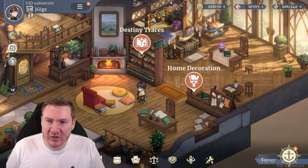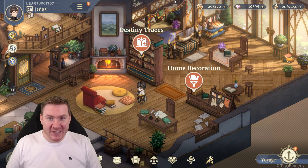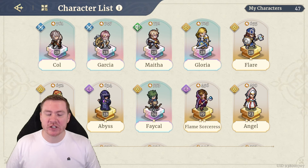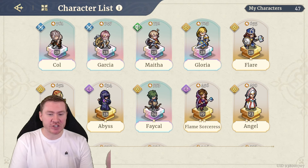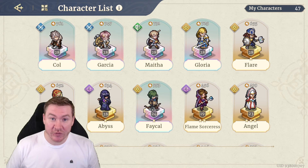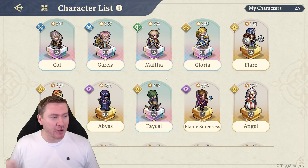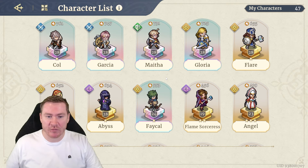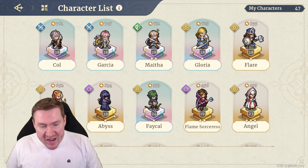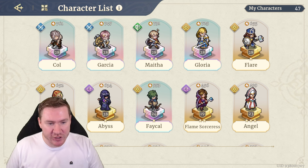Hey everybody, what's going on? We are back with some Sword of Convaleria taking a look at another fantastic epic today in Divine Grace. Now we recently took a look at Abyss, who is just a debuff machine. So if you feel like you are hurting for debuffs and you've got her sitting in your roster unbuilt, I would highly recommend checking that video out. She's been so good — I've really enjoyed using her.